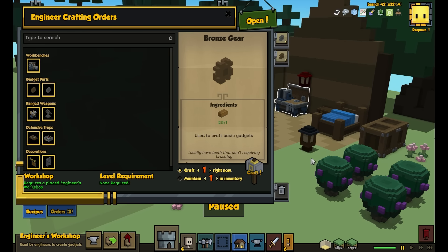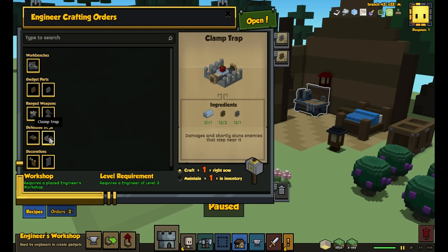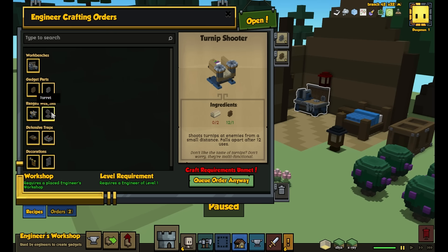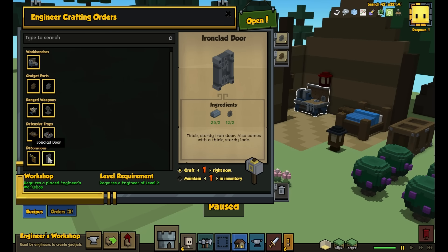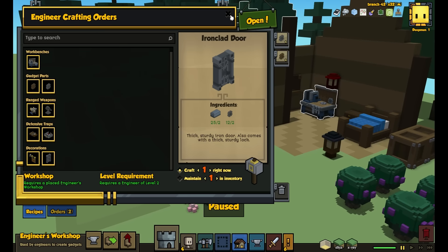Specifically, how was the Engineer going to be useful? Linda decided to focus the Engineer on city defense: making turrets, traps, and lockable doors. The main gameplay theme is that if a player wants to focus on crafting and city building rather than on making a strong military, your city itself should be able to defend your hearthlings, rather than needing to diversify your workers and crafters into military units.